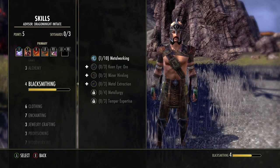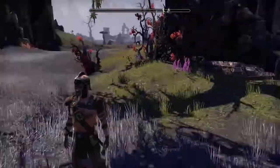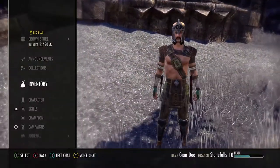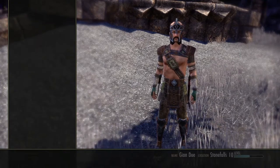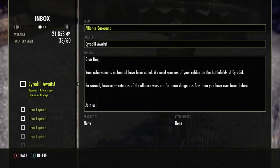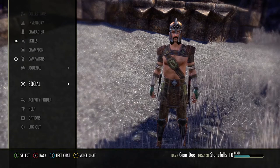Since we reached level 10 we should have gotten a mail. It says: 'Cyrodiil awaits — your achievements in Tamriel have been noted, we need warriors of your caliber.' So now we can go to Cyrodiil. If you're not a PvP player it's not really that important, but we need to go there because we have to get a skill.